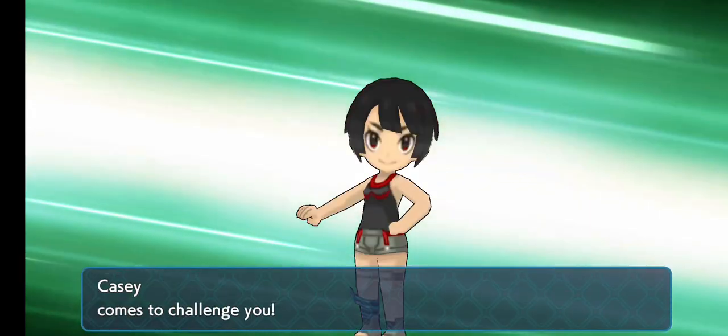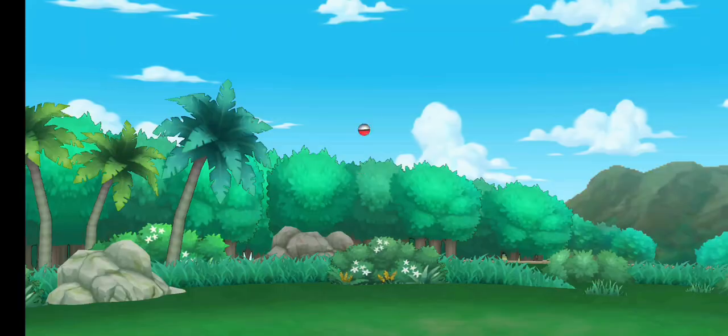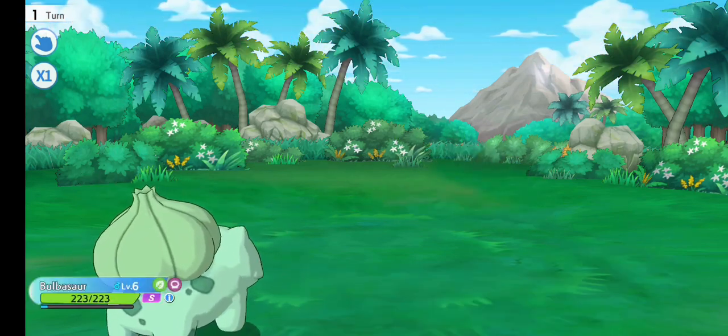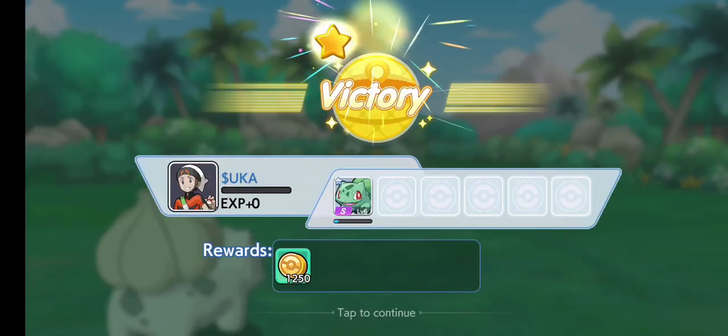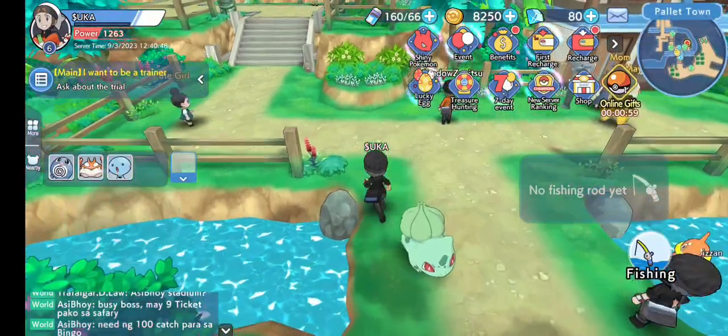So I fought Casey for the first time. I easily took her down — took her Squirtle down with Vine Whip and Bulbasaur grew to level 7. I got three stars. And apparently she just made a mistake and it won't happen again.